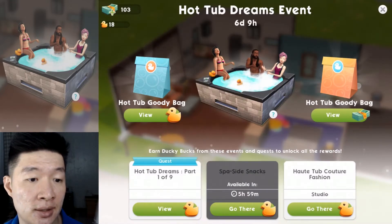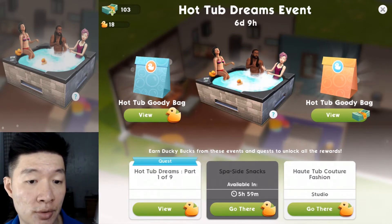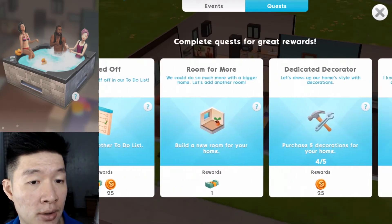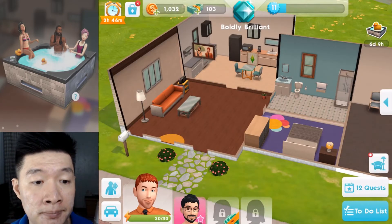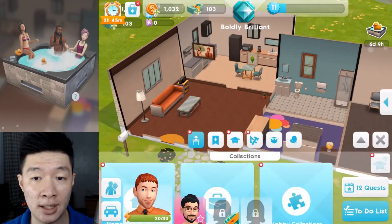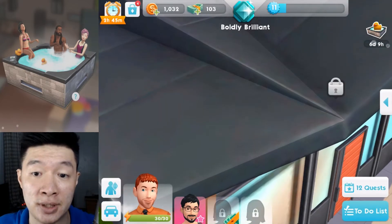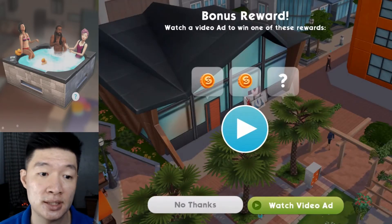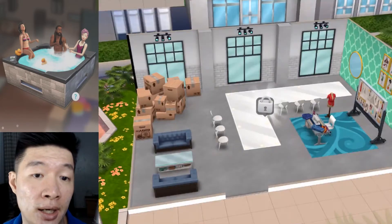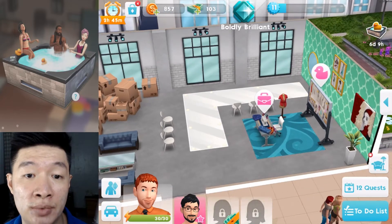Out of all the items collected, we have to collect them all — that's probably how it works. Looking at the quests, I think we need to collect one item — the hot tub, of course, that's the purpose. Let's explore where we should be getting all of these currencies. The ducky currencies, that's the main problem. Unlock the fashion studio — wow — and our fashion job, another job we need to settle.